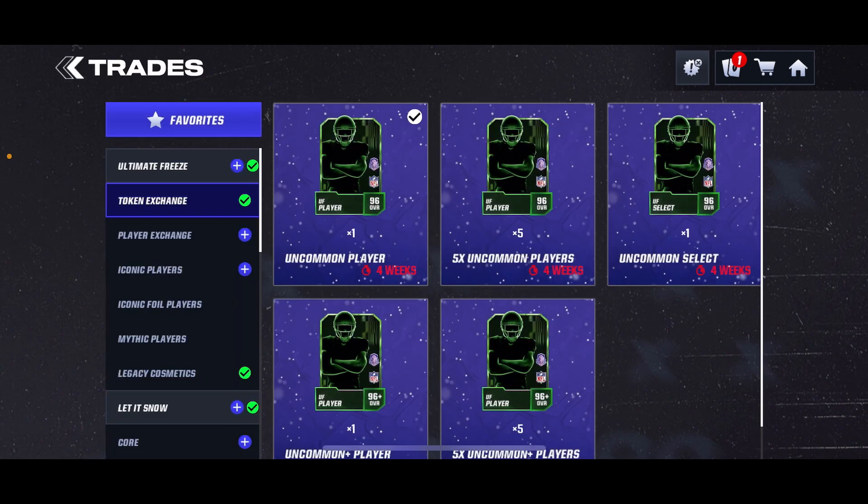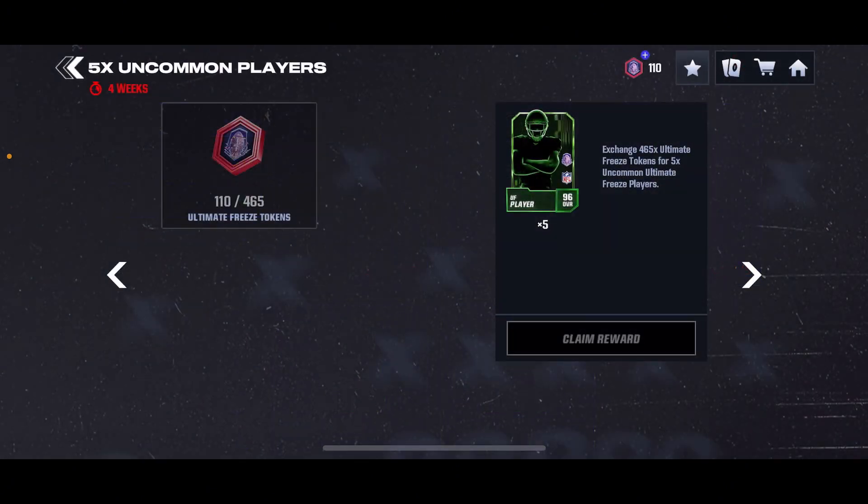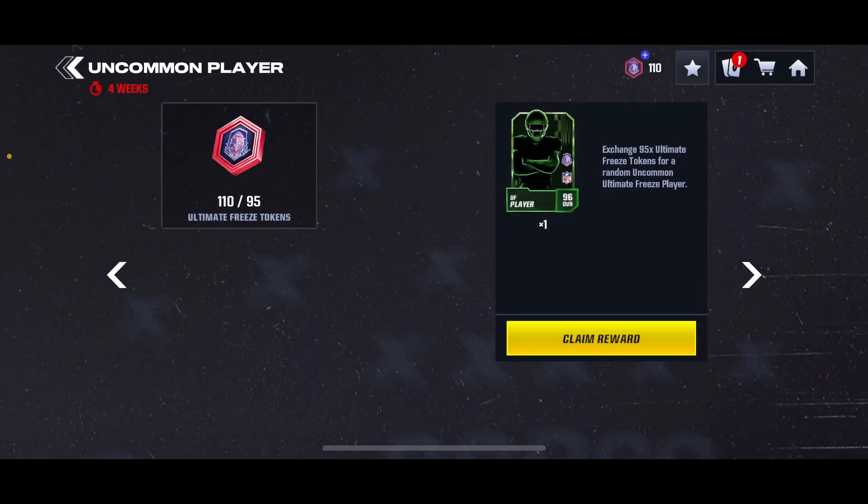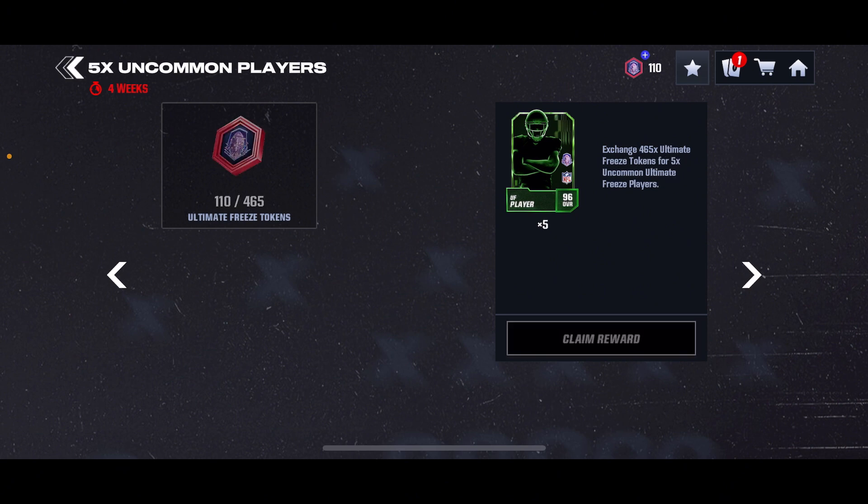EA actually brought this trade back for this promo — it wasn't in the last couple because of the slider trades, I presume. As you can see, the 5x uncommon players trade requires 465 tokens and you get 5 guaranteed Ultimate Freeze players, which is great. But if you do this individual one right here for 95 tokens, 95 times 5 is 475, so you're actually using more tokens doing the bundle — just do the individual one every single time rather than doing the 5x.